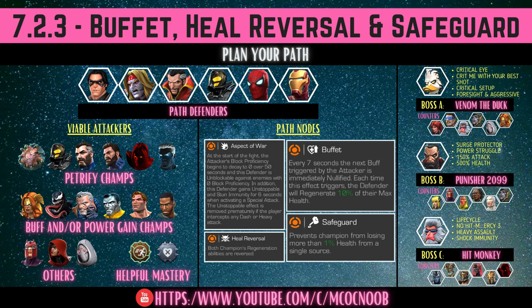Some of the best options are petrify champs that will finish the fight really quick, or champions that gain a lot of buffs — because with buffet those buffs get nullified, and with heal reversal the opponent loses health. Despair 3x3 will help a lot here, so try to have that. The boss we're tackling is Hit Monkey — it's not a really difficult path but a fun one with great rewards at the end.